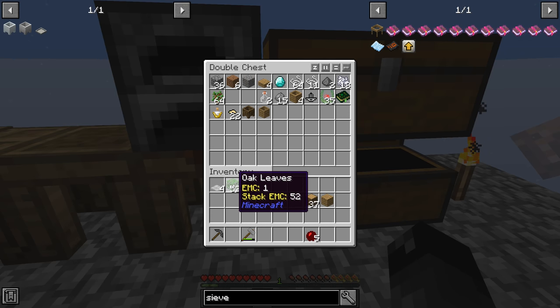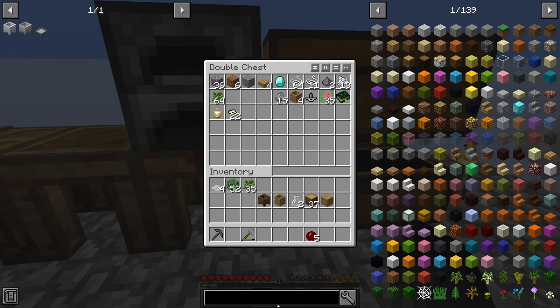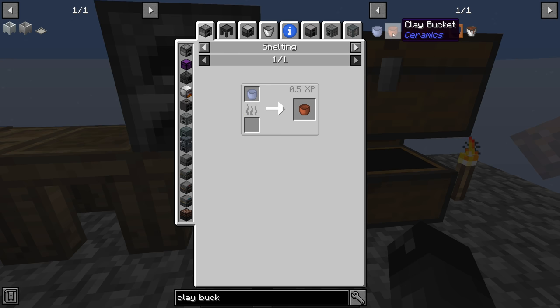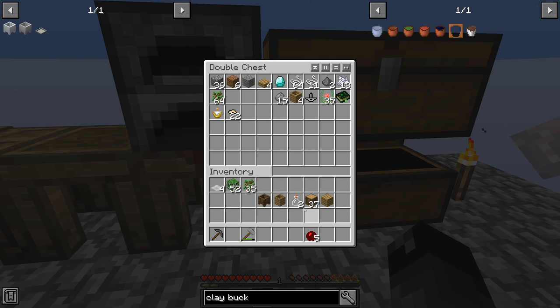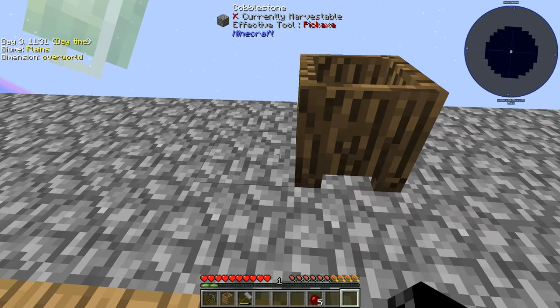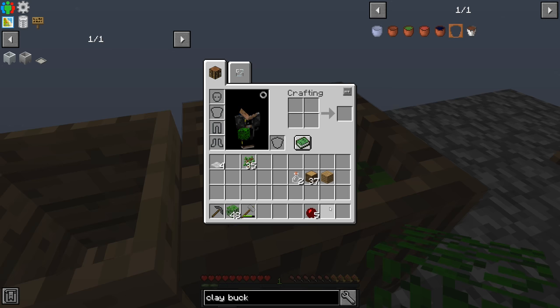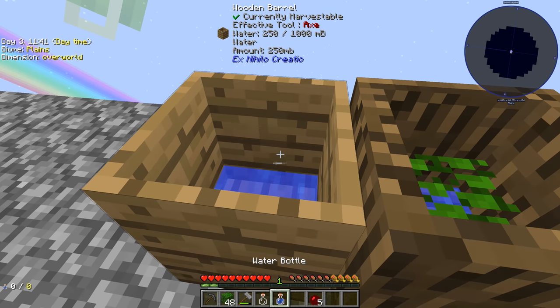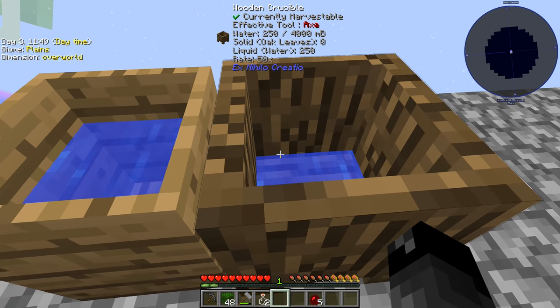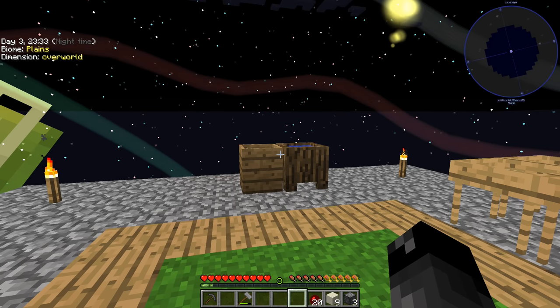Saplings work just the same as oak leaves for making clay, so that step was unnecessary but it's fine. We'll put down our wooden crucible and wooden barrel and we'll need glass bottles. We can also make an unfired clay bucket from three clay, cook it in the furnace, and then move water around in full buckets instead of quarter buckets — that'll be worth doing.